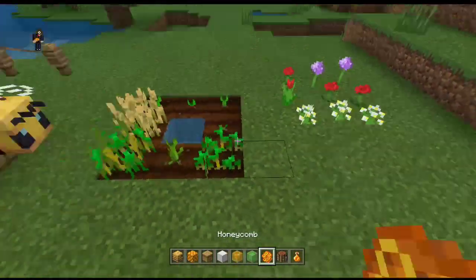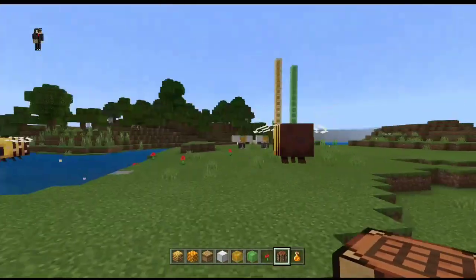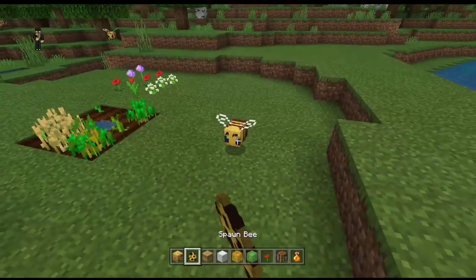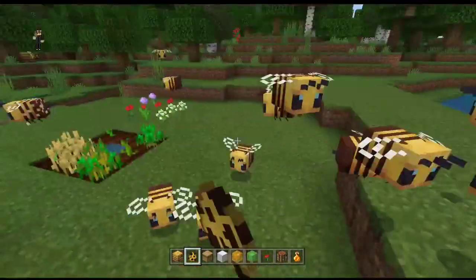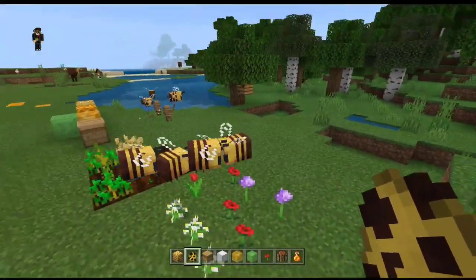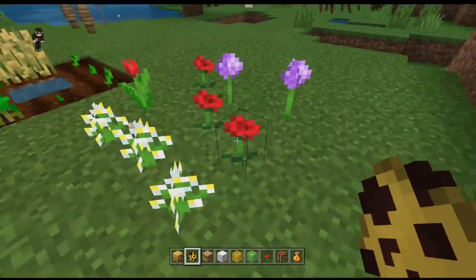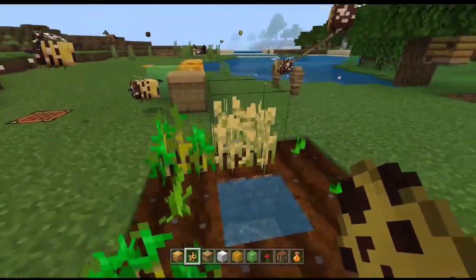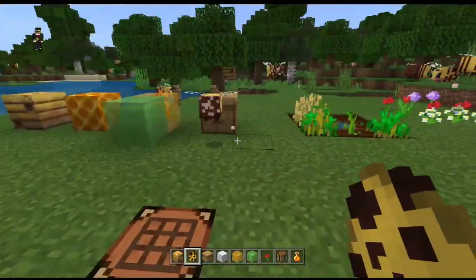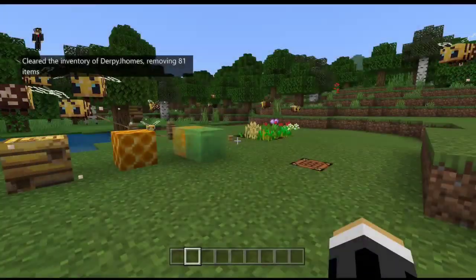Now, if you spawn some bees, you can see that they go to flowers and produce a sparkling effect, then fly to other flowers. This makes crops grow faster. Bees are also useful on crops, so it's a very cool feature.